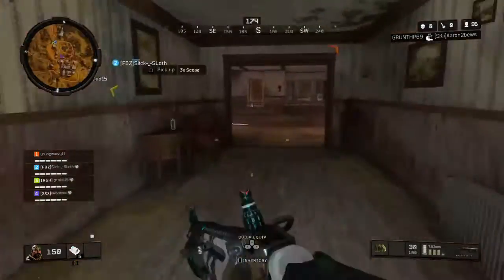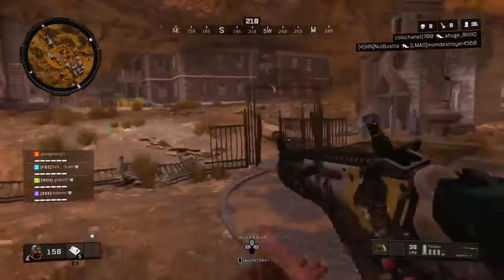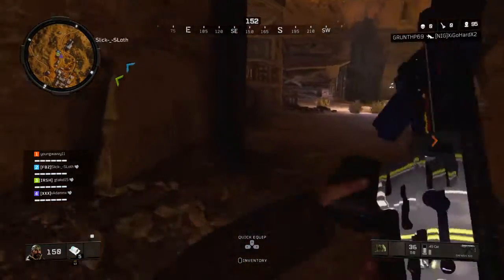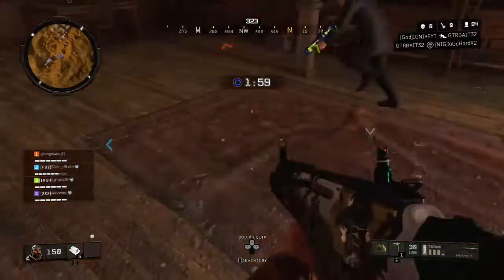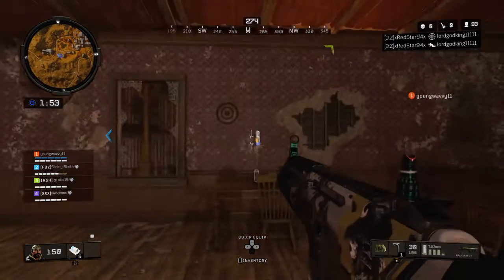My friend GTA found the axe, so we're going to go over to the spot where you're going to throw it. As soon as you get the combat axe, you want to run over here, pick it up, and throw it at this dartboard from behind this line. Make sure you hit a bullseye.